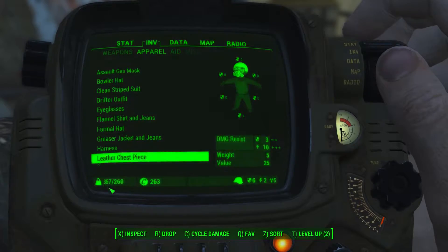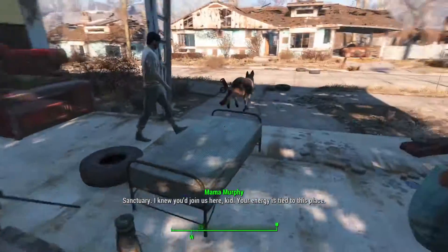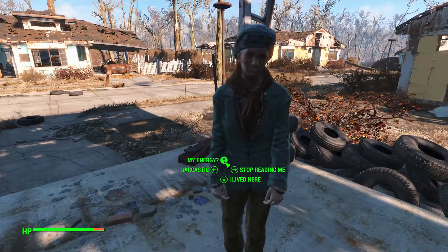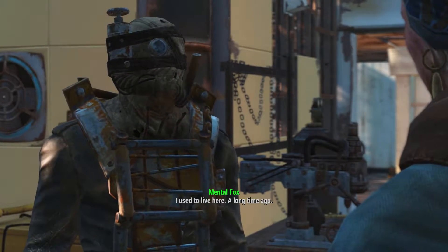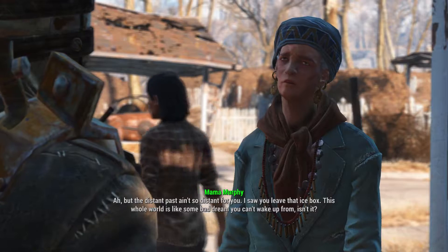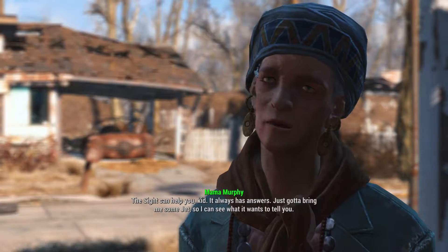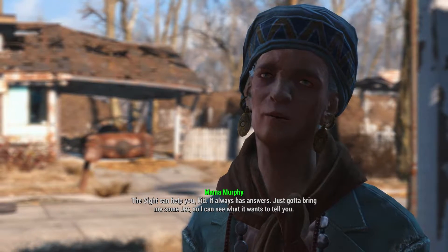NPC: 'I knew you'd join us here, kid. Your energy is tied to this.' Player: 'I'm kinda busy right now, can we talk later?' NPC: 'It's because I lived here a long time. The distant past ain't so distant for you — I saw you leave that icebox. This whole world is like some bad dream you can't wake up from. The site can help you, kid. Just gotta bring me some jet so I can see what it wants to tell you.'